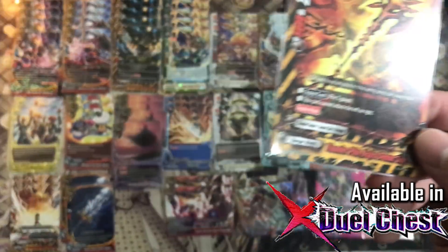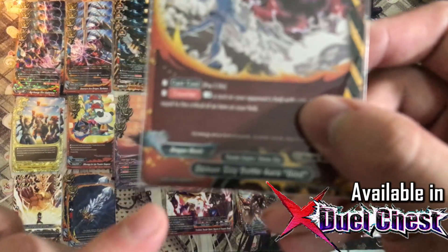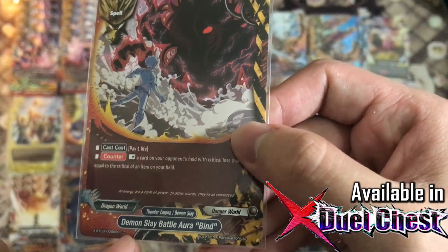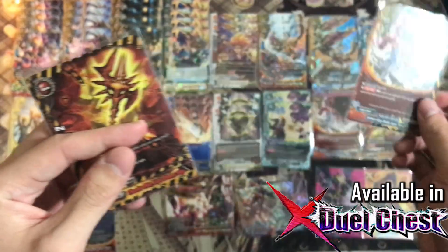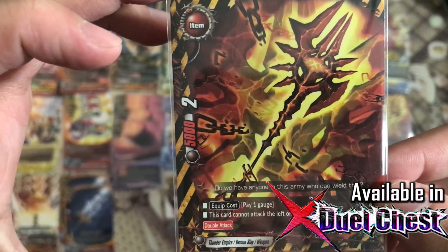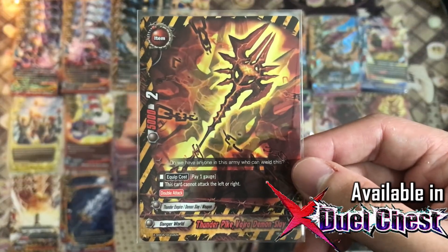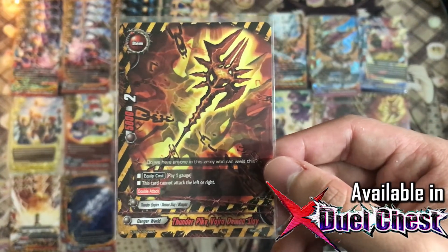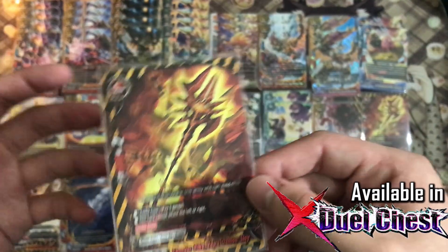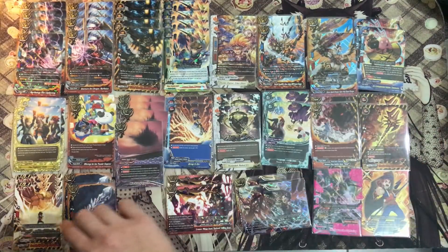For weapons, we play Thunder Pike by Demon Slay from XBT-03 — a common card, very defensive and it's dual world so it counts as 2 worlds in the drop zone. Next, Thunder Pike Demon Slay — one of the best Trolldeck cards ever received. A double attack card for 1 gauge and it's a different world. If you double attack, you can push for more damage. Two copies.